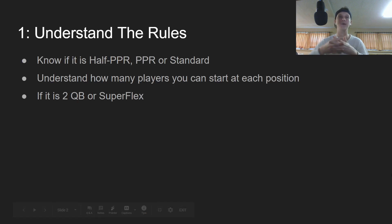Number one rule — this is the easiest rule but it's the rule most people forget — and that's actually just understanding the rules of your own league. You gotta understand if it's half PPR, full PPR, or standard. That's very important because there are going to be discrepancies in the rankings based on your league format. You also need to understand how many players you need to start at every single position — can you start two quarterbacks, can you start a superflex, is there three wide receivers, three running backs?